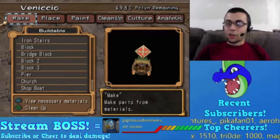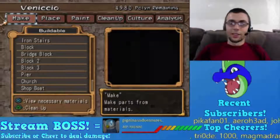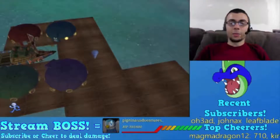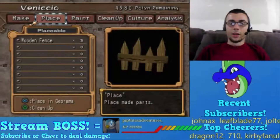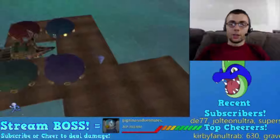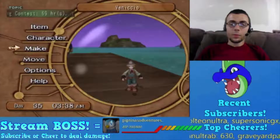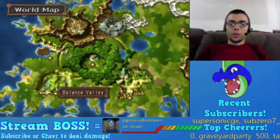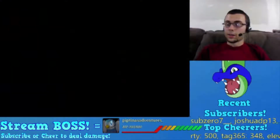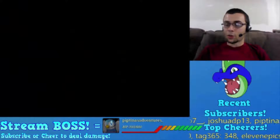Who the heck is Claire? I legitimately forgot who Claire is. So we gotta go recruit Claire, whoever the heck she is. Well, let's go look for Claire. We have four houses in the colors of the Four Swords Links - oh you're right, they are! There was a metal gray Link.